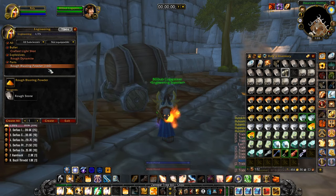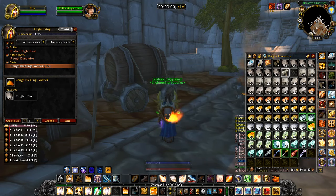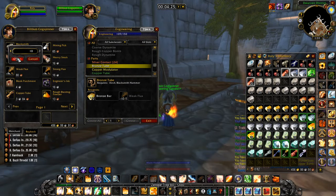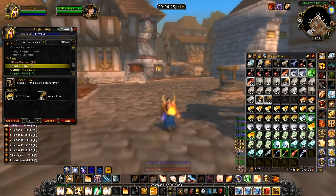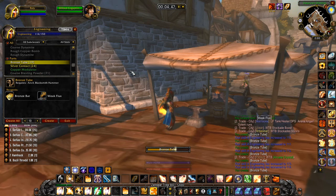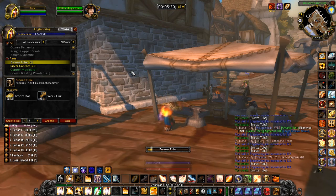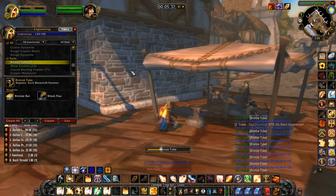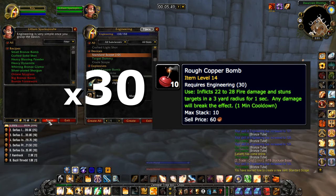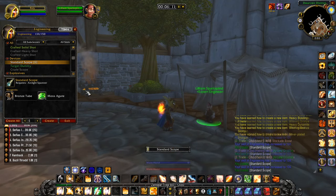Going from 1 to 30, you'll need to create 60 Rough Blasting Powder — keep a hold of these, you'll need them later. From 30 to 50, make 30 Handful of Copper Bolts — again, keep around 30 of these for later. As soon as you've reached skill 50, make one Arc Light Spanner, which will take you to skill 51 — keep this, you'll need it to craft engineering recipes later on. Now to go from 51 to 75, you'll need to make 30 Rough Copper Bombs. This should take you under 10 minutes total — for me personally it took 7 minutes and 25 seconds.